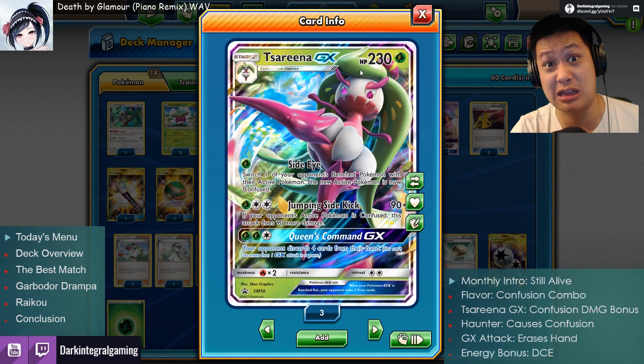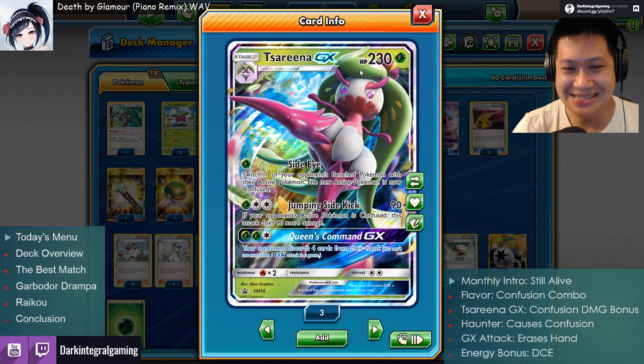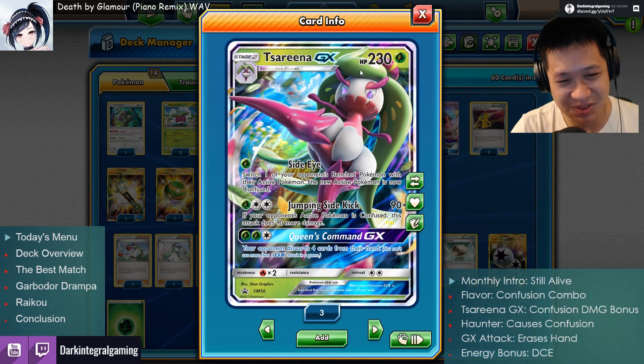230 — that is yes, a little bit less, but it is enough. It is tanky enough. It's hard to one-shot that. So we're going to let you pass, Serena GX. Moving on.